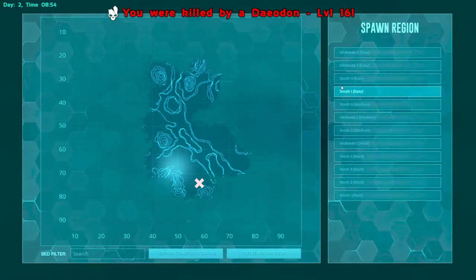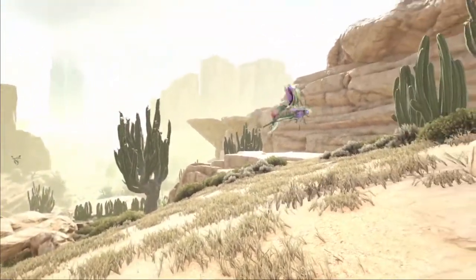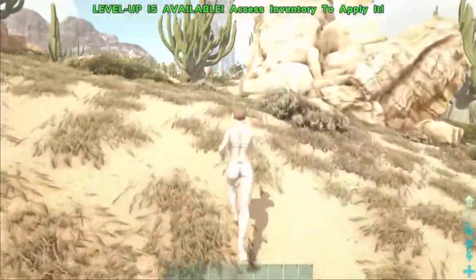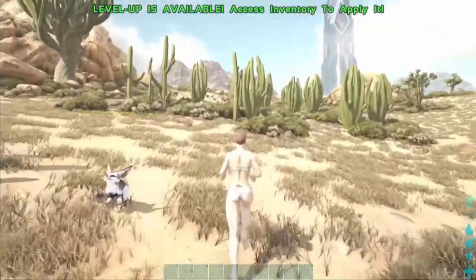We're now going to Sell 1 easy - this is the last easy one. What I've noticed with this map is that the spawn locations are pretty much clumped together, so you're not going to be expanding too far out. A lot of it is desert so I kind of understand that.